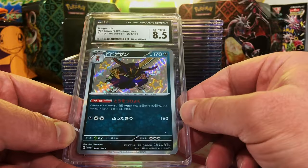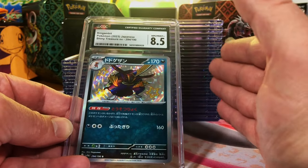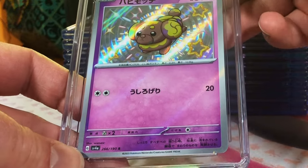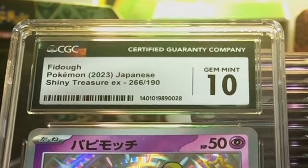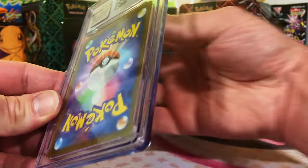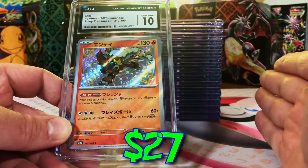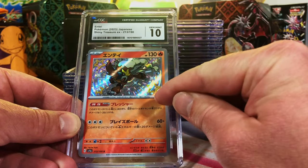I guess this is the first pack-fresh Japanese card to get an eight and a half. I think eight and a half is a little critical, but hey, we'll take it regardless. Another modern Japanese card — let's slow our roll for a minute. Fido from Shiny Treasures EX — this one's got to be a 10. There we go, Gem Mint 10! We're six out of eight for Gem Mint 10s, doing fantastic. The Entei — oh, I love this card — it's at least a nine and a half. Come on! Gem Mint 10, what it should be — nothing wrong here, very nice.